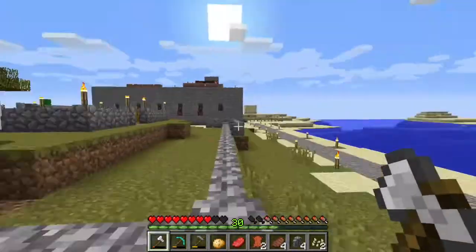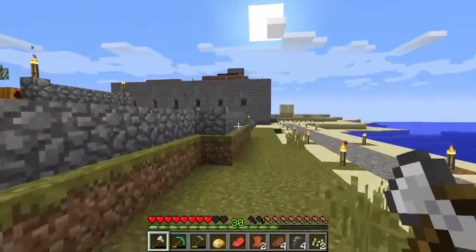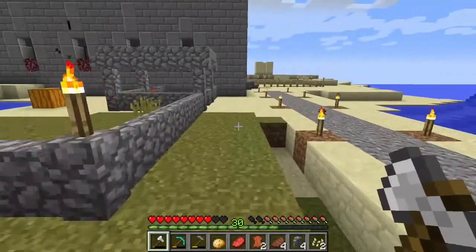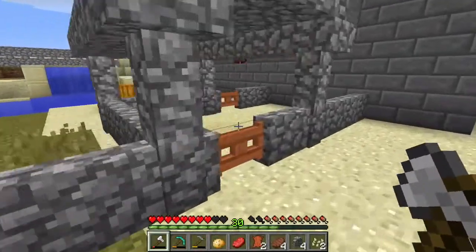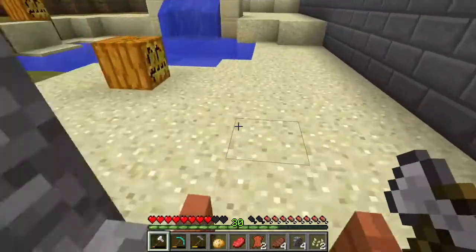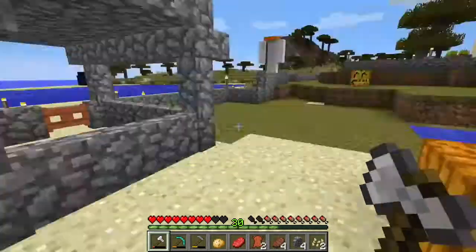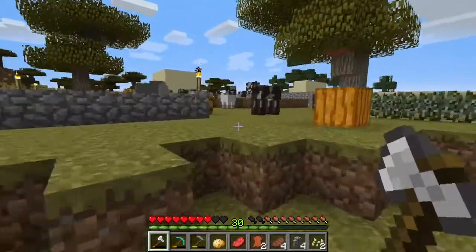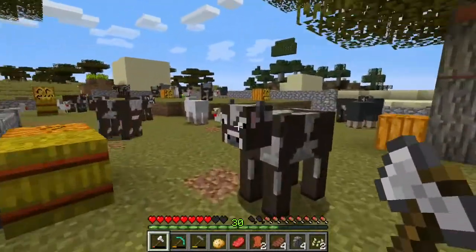This is my little farm. It started out with two lonely cows that I kept feeding and then they kept making more cows. And then some sheep showed up, and lo and behold, some chickens showed up. Put some jack-o-lanterns out here just to give it some light. Some trees.